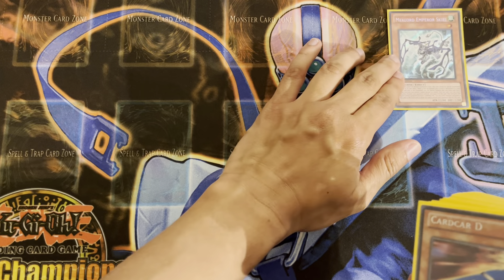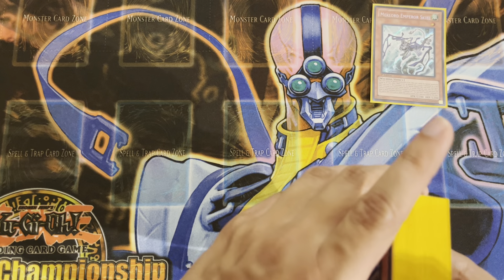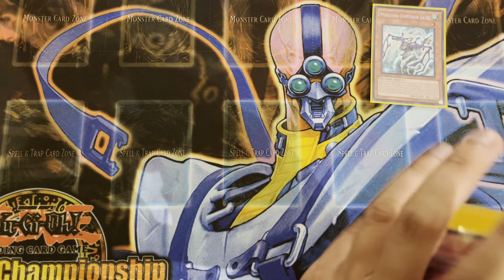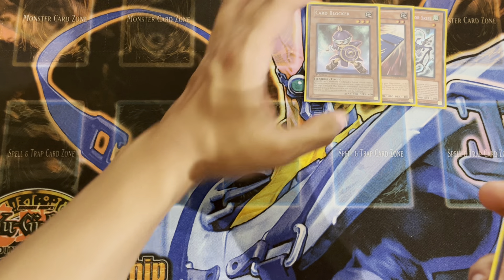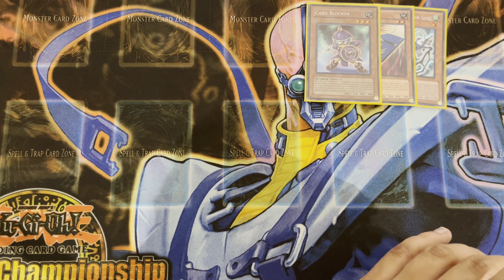Starting out with Mechlord Emperor Skeel, a level 1 monster destroyed by card effect. Helps out with stealing synchro monsters and whatnot, but ultimately he's just kind of a beater. Really nice looking card. Got one Card D — pretty self-explanatory. One copy of Card Blocker — think Card Trooper, but a defense mode position monster.